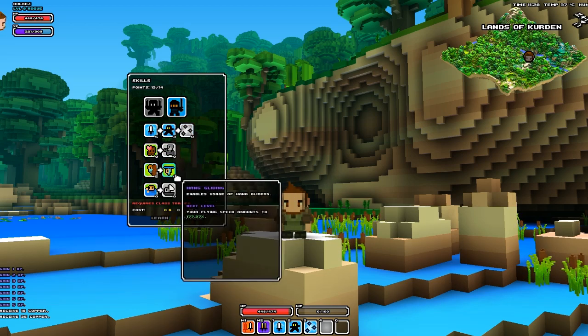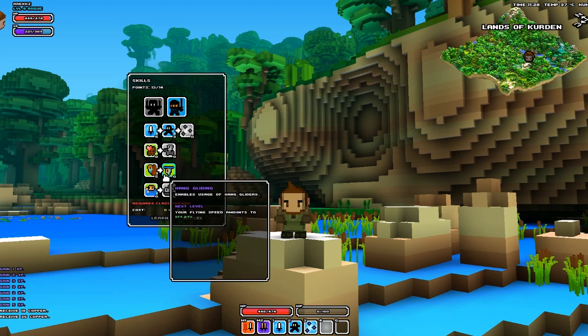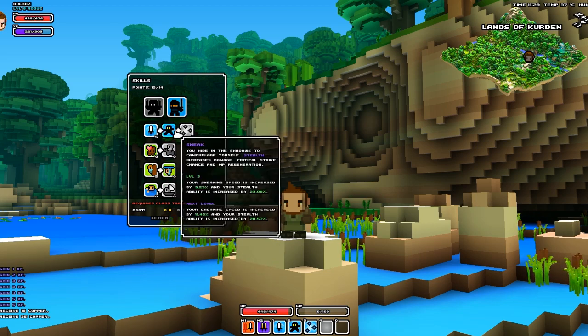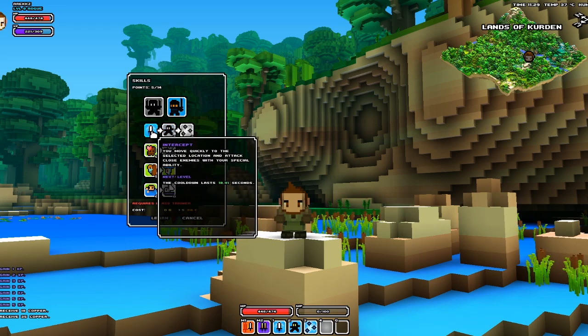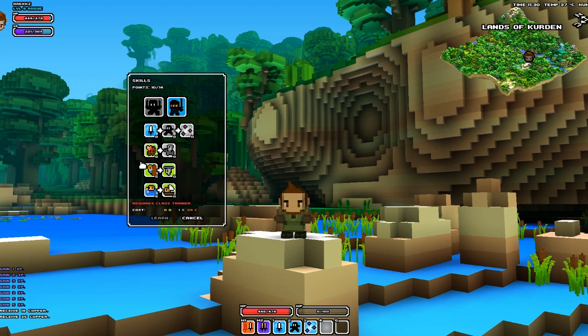Suddenly Hand Gliding has already started glowing green. So you can see that by putting five points in something you unlock the next one. I could do the same here — take all these out and put them all into Swimming and I'll have Sailing. So that's basically how it works.